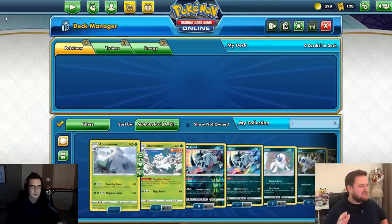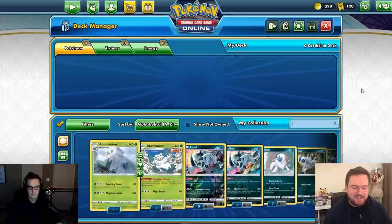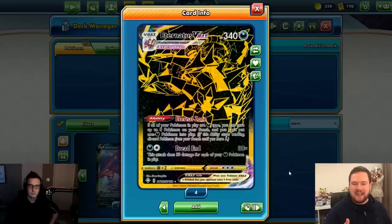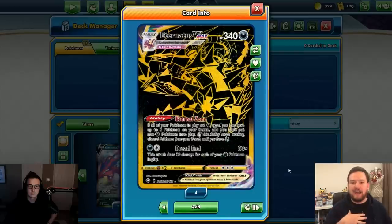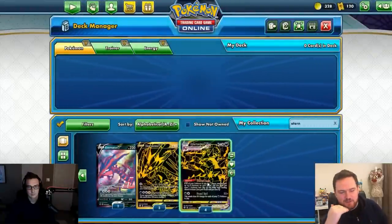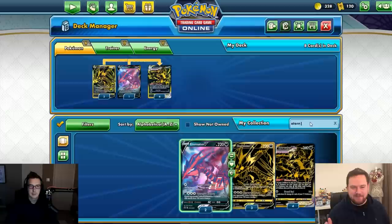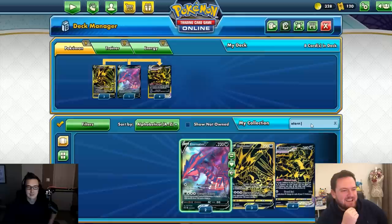Let's go with the most straightforward thing possible — just take all the prize cards. A card that's really good for that is Eternatus VMAX. It's a simple card that deals a lot of damage: 30 times the number of Dark Pokémon in play, thanks to its ability Eternal Zone. We'll put in four copies of Eternatus VMAX and four Eternatus V to evolve from.